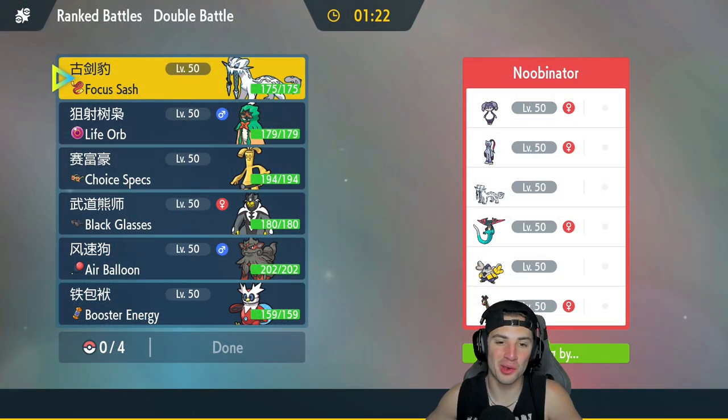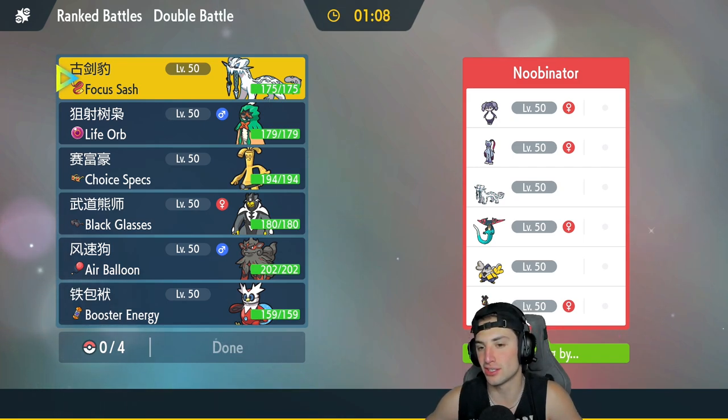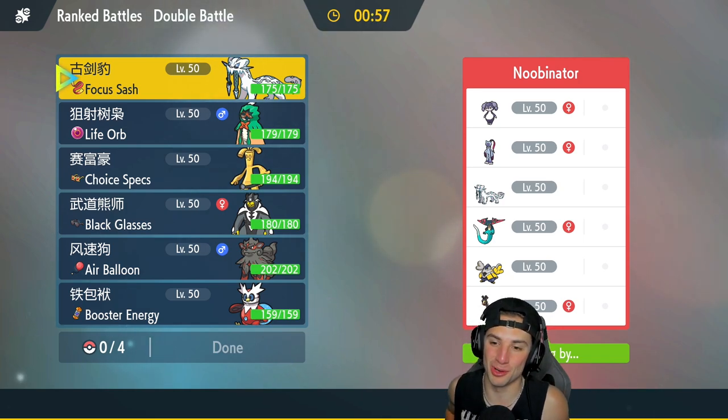Second match is on its way. We just killed it with Decidueye — hoping to do the same thing in match two. But we're going up against a tough team — a Psychic Seed Sneasler team paired with Indeedee, which is exactly what it is. They also have Shen Pao, Dragonite, Ferrigoraf — who I love, I fell in love with it a couple videos ago — and then Iron Hands as their last Pokemon.